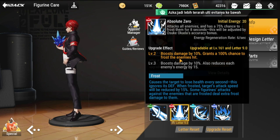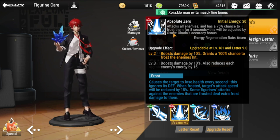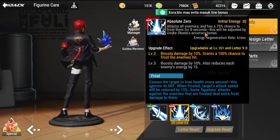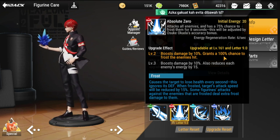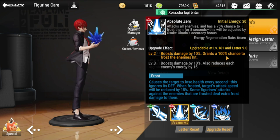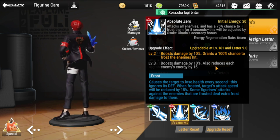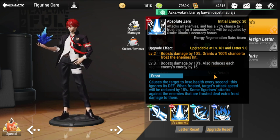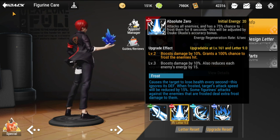For his ultimate, it attacks all enemies and has a 75% chance to frost them for eight seconds. This is adjusted by Usuki's accuracy bonus, so you need to improve his accuracy to increase that percentage. At level two, it boosts damage by 10% and grants 100% chance to frost the enemies hit. At level three, it boosts damage by a further 10% and reduces each enemy's energy by 15%. For almost all frost combos, Usuki and Vazruin will be your top two picks.